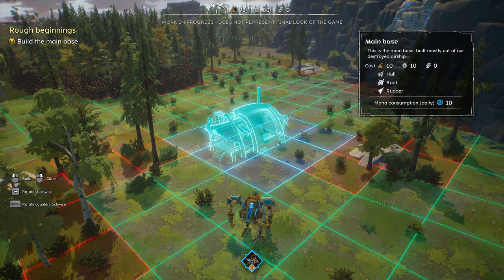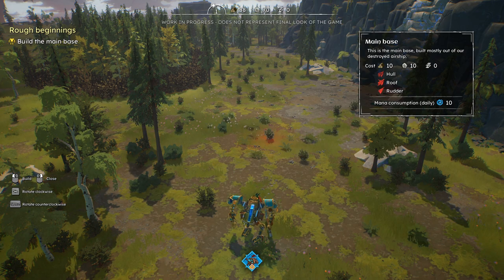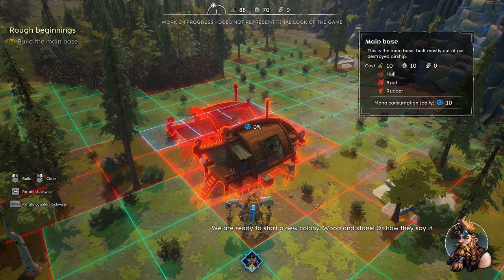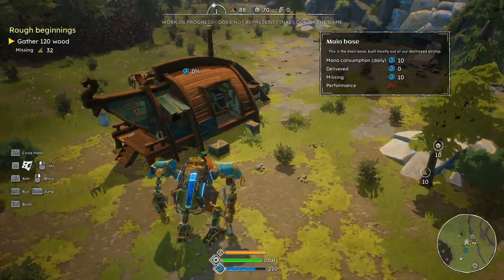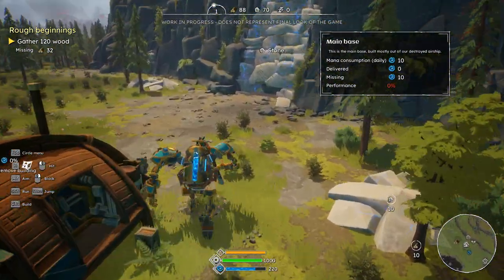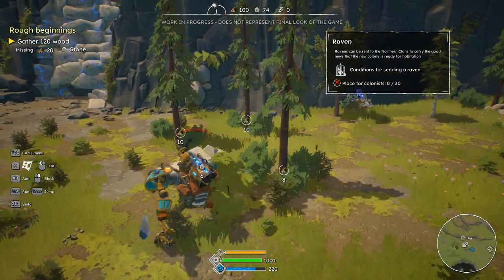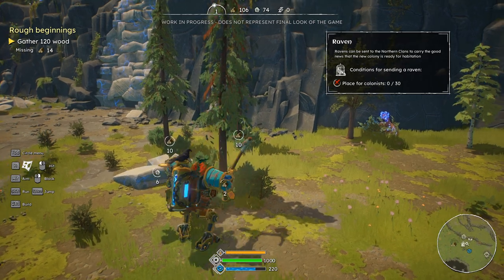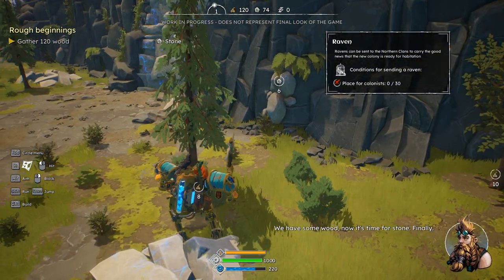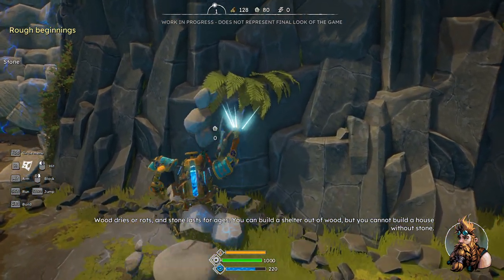I'll try to keep things compact. Can I rotate it? It just says Spacebar. We'll keep it like this. So press Control again. What does it say to do? Gather 120 wood — I've got to go do some mining. Now there's a crow and a dragon on me. We have some wood, now it's time for stone. In-game voice: 'Wood dries or rots, and stone lasts for ages. You can build a shelter out of wood, but you cannot build a house without stone.'